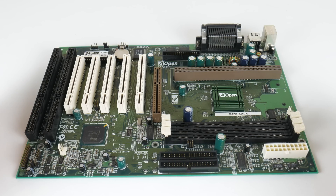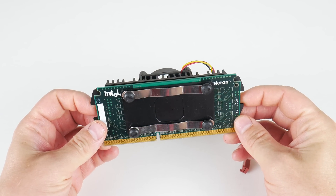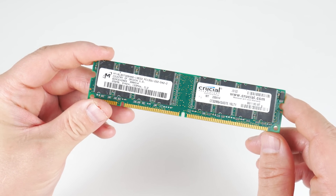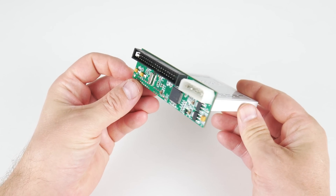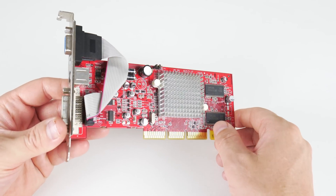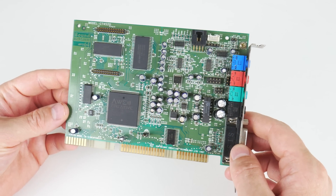Our retro gaming PC has a slot 1 motherboard with an Intel Celeron running at 266 MHz, 256 MB of RAM — which is actually way too much but didn't cause any issues — a 32 GB SATA SSD with a SATA to IDE adapter, an IDE optical drive, an ATI Radeon 9200 LE AGP graphics card, and a Creative Labs Sound Blaster AWE64.